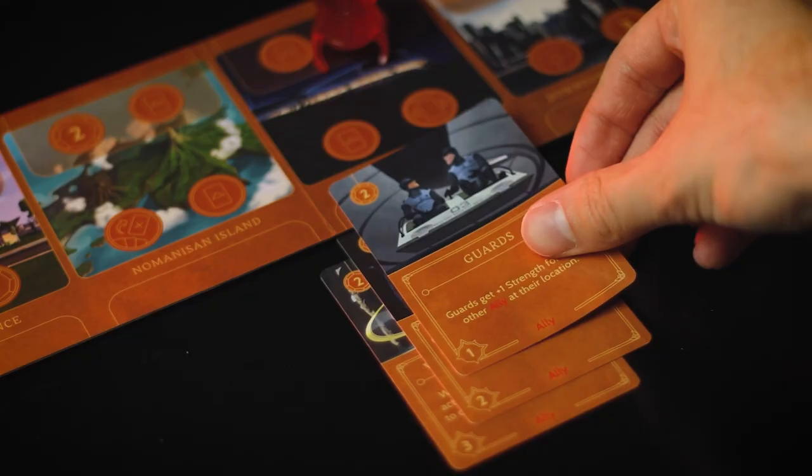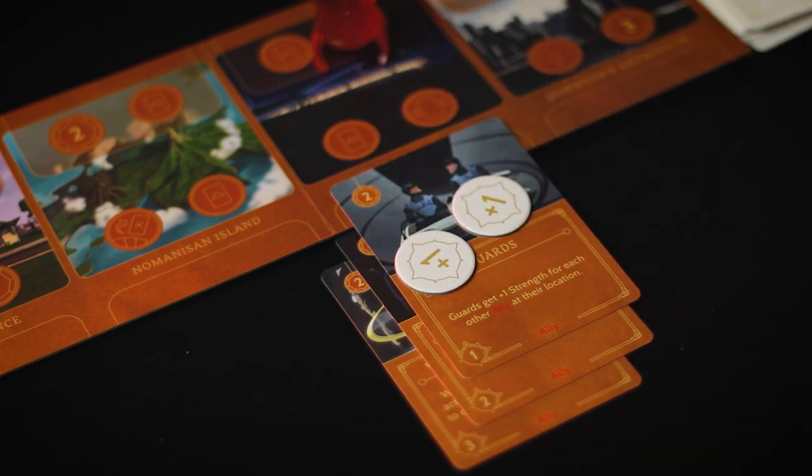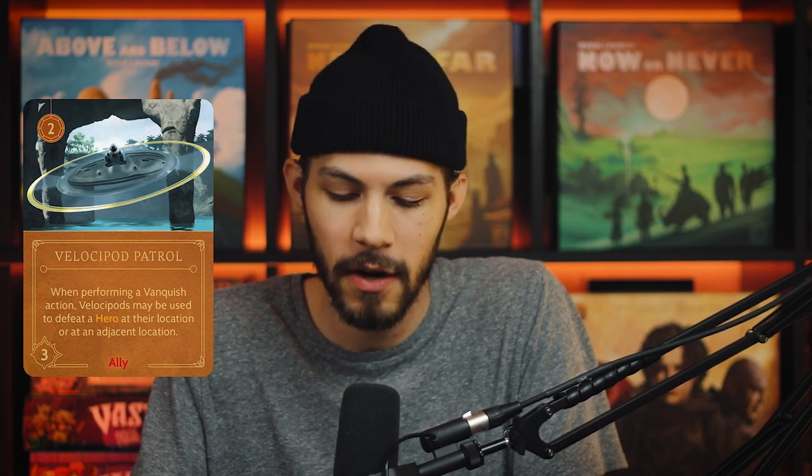They come in three forms. Security is going to be only one power and they have two strength, but they don't have any additional ability. Then you've got guards, which are two power, one strength, but guards get plus one strength for each other ally at their location, so they can ramp up strength really quickly. And then we've got Velocipod Patrol, which is two power, three strength, and when performing a vanquish action they are actually able to defeat a hero at their location or at an adjacent location.